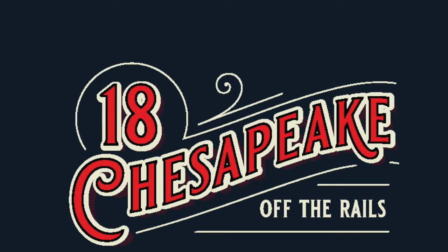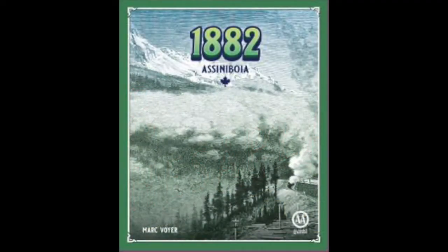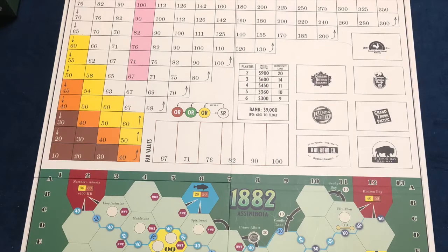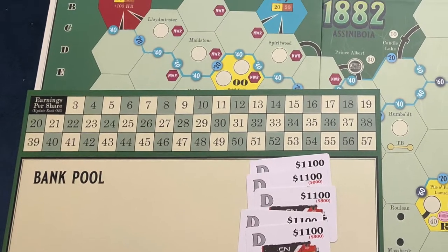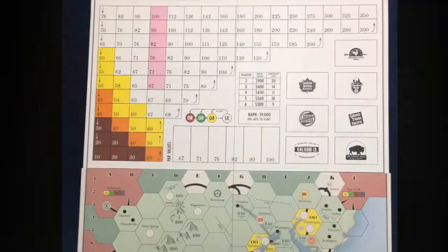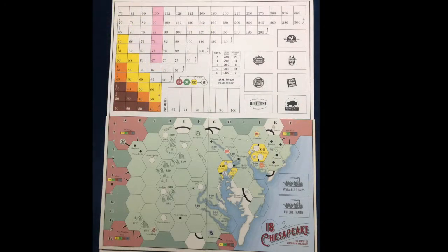I will show you how I use my existing collection to play this variant. From my copy of 1882 I pull out the game board, the bank pool, and the diesel trains. Fold out the 1882 game board, then place the 18 Chesapeake game board so that the 1882 stock market is showing.